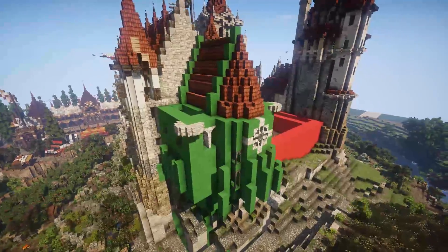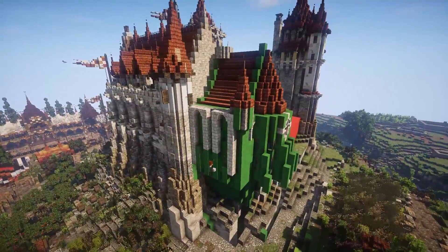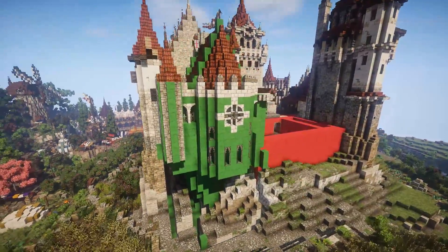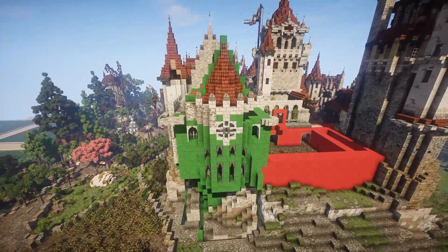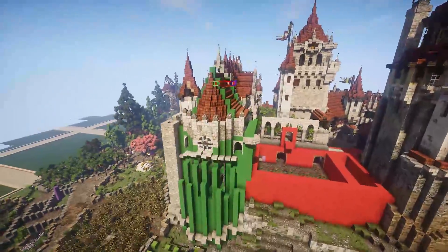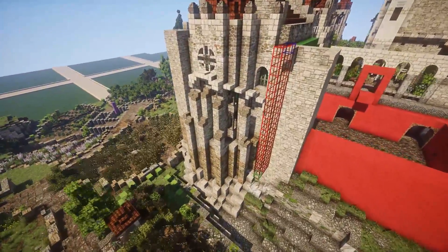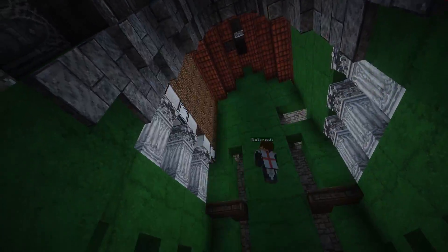We've got rather extravagant and fragile architecture going on. Churches were one of those things where it would be rather frowned upon to be attacked, so while the architecture is fragile, it doesn't really matter — especially since this is rather deep in imperial territory. We are now working on some buttresses, and we added a cupola up top to give the structure a little extra flair. I didn't want it to be just a flat roof.